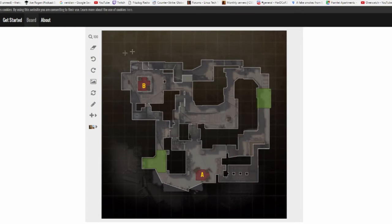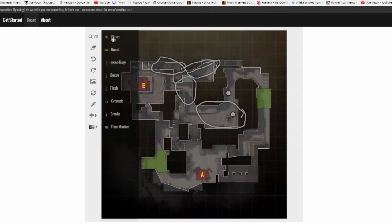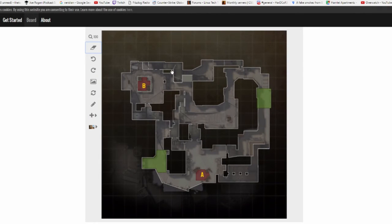Same thing for this one — if you're doubled up, you can be playing more aggressively at the meeting point. And if you're playing solo, instead of the meeting points at apartments and connector, you're playing back on the close side, the safe side. Playing like TV, watching — you have to cover underpass as well as covering the apartment push.